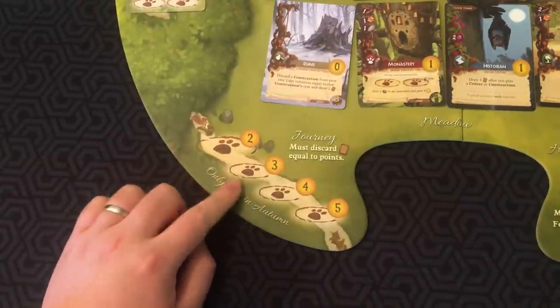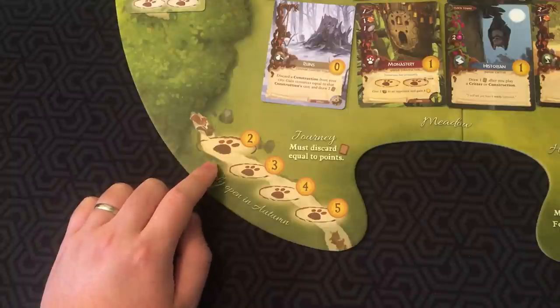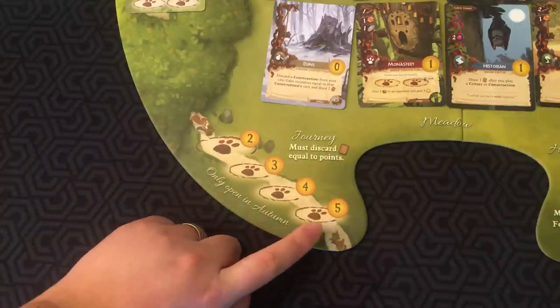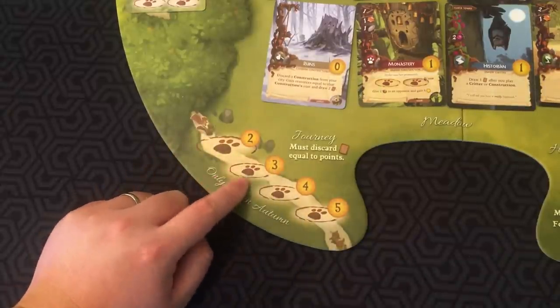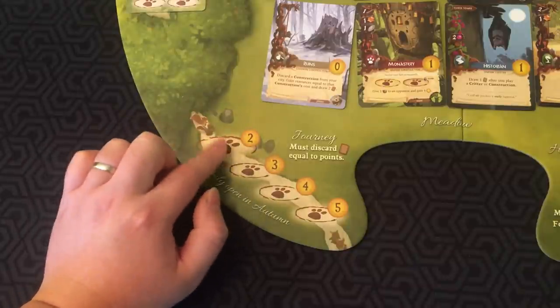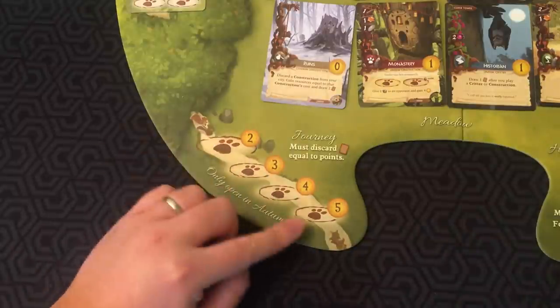Here is the Journey area. In Autumn, which is the last season of the game, you can discard cards equal to their point values to claim spots on this Journey track. The five-, four-, and three-point spaces are exclusive because they're closed, whereas the two-point space is a shared location. You may send more than one worker on a Journey.